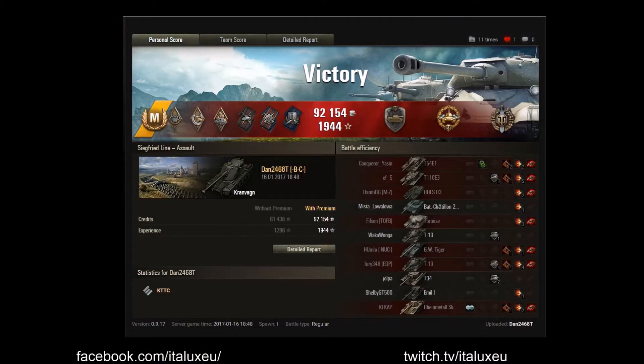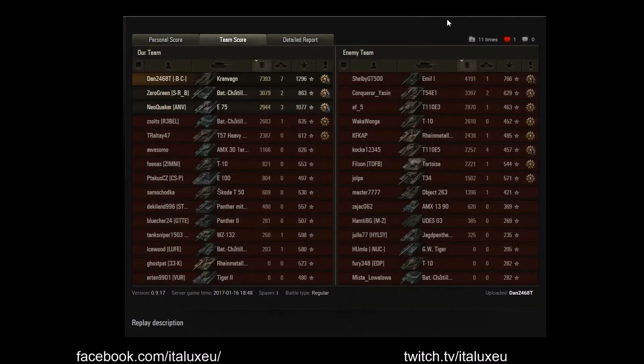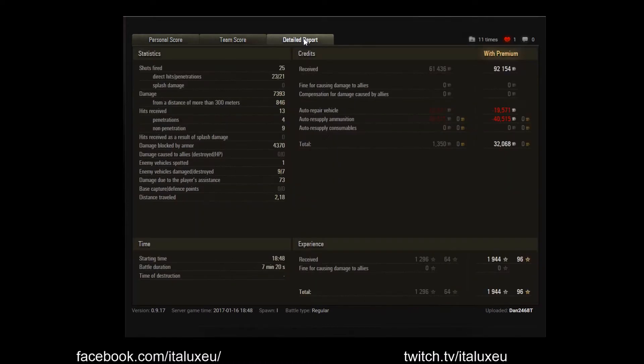Here are the post-battle results. He's got a Mastery badge and a lot of other medals. A Steel Wall for 4700 damage blocked, a High Caliber, and a Top Gun for seven kills. Dan did almost 7400 damage with almost 1300 base experience. With premium he made 32,000 credits — pretty good considering the last two magazines were HEAT rounds, so he actually made a profit. 25 shots fired, 23 hits, 21 penetrations — which is pretty good. 4370 damage blocked, and just one enemy spotted.